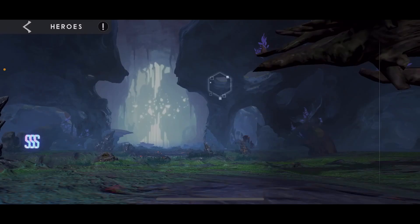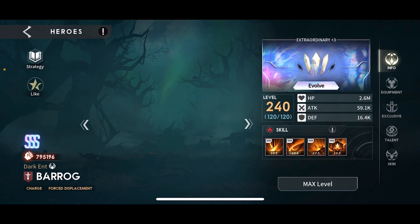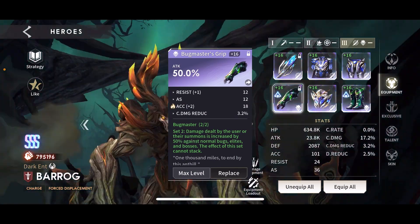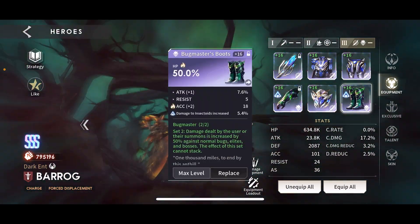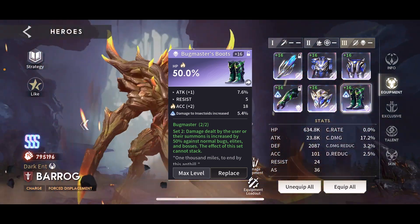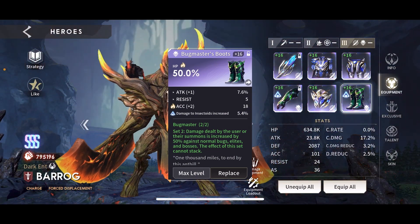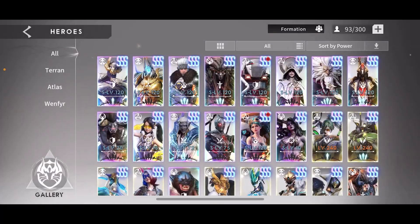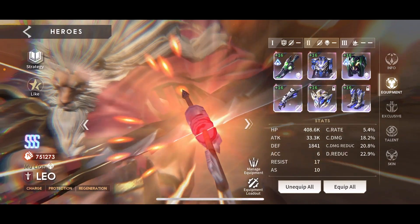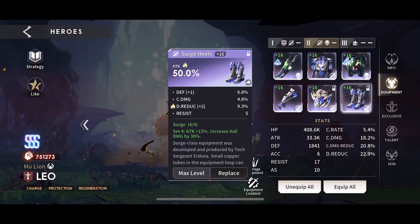Your main damage dealer is going to be Brog. It's a surge set with bug gear — attack, attack. I have HP boots; you should run attack boots, but I needed the accuracy to hit the 150 mark. Then we got Leo — surge gear with bug gear, attack, attack, attack.